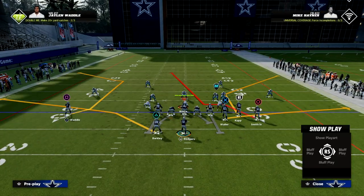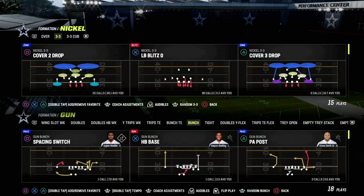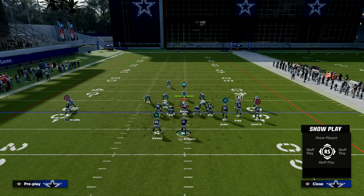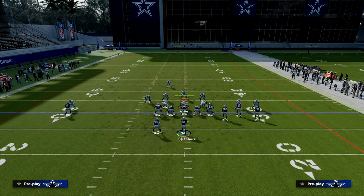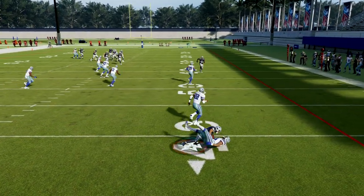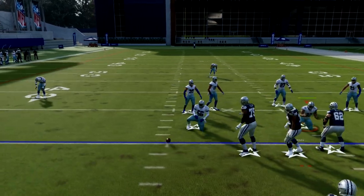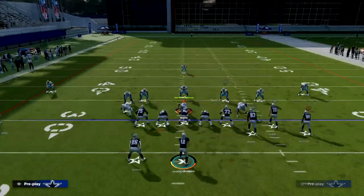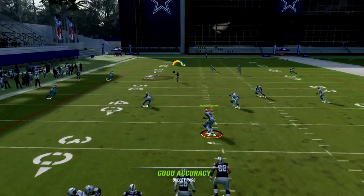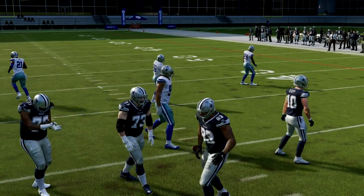One last thing — let's say I wanted to run mesh post and use it to beat cover three: streak, C route, and whatever else you want. You'll notice the streak doesn't suck in that middle third as well because our bunch is to the short side. So there are some scenarios where if you want to run this play with a post, you ideally want to be on the wide side hash. Against cover three, this will be pretty decent — right in that little pocket. There are situations where wide side bunch makes more sense.